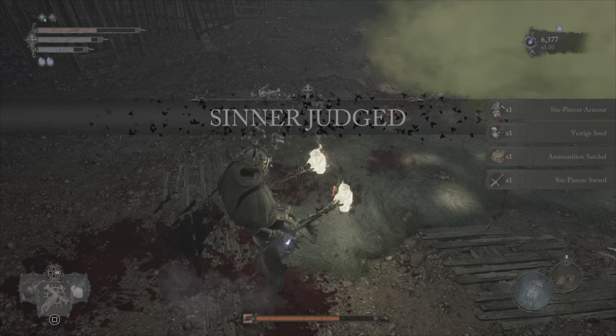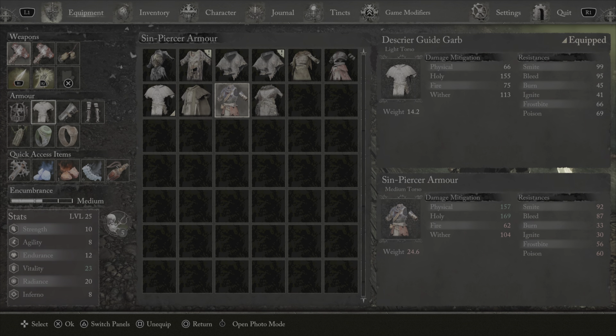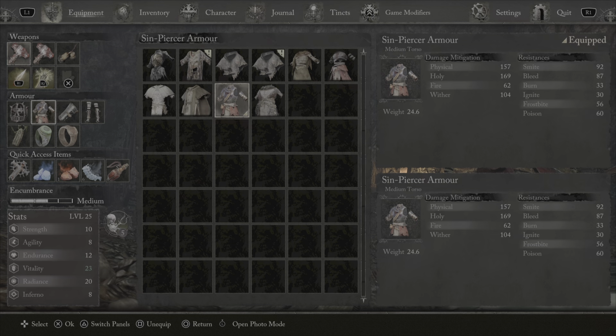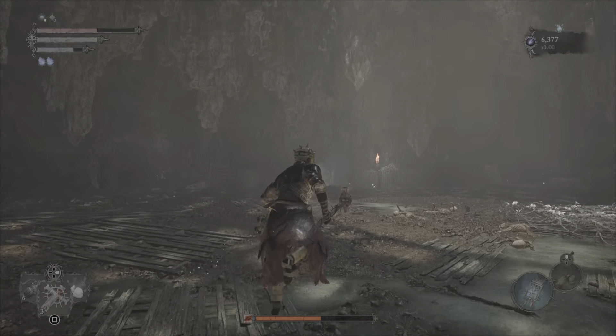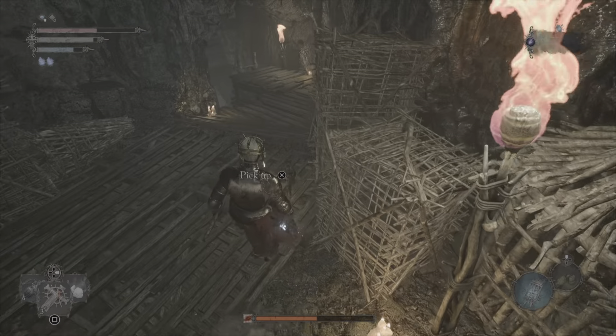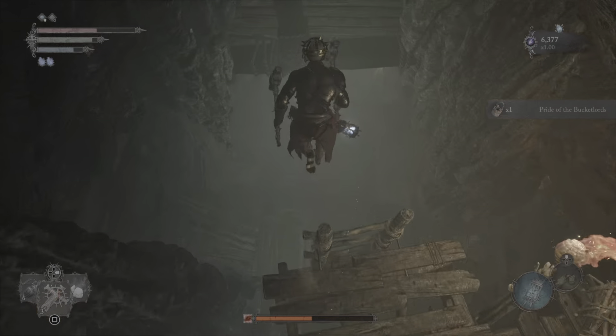We got the Sin Piercer armor — even better. I like the look of that, although we have already picked up the Antique Hallowed Sentinel armor which is a little bit worse than what I'm wearing now, but still cool. Don't plant a seed there because there's a vestige down here. Grab the Pride of the Bucket Lord — that's two.